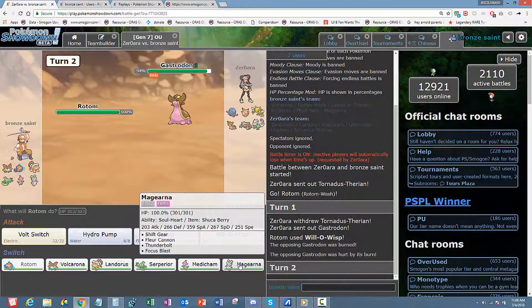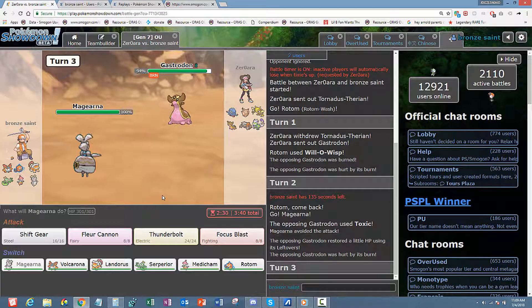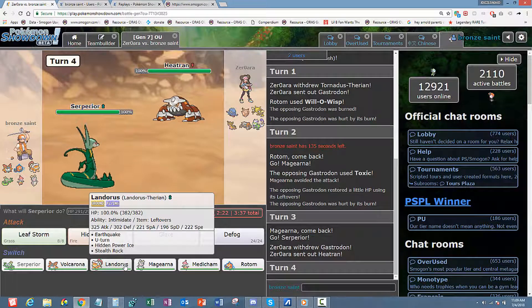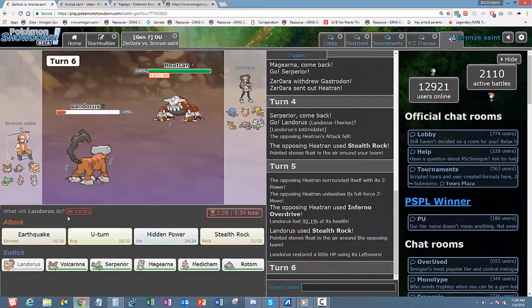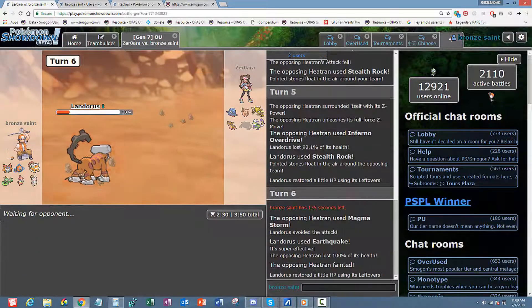He may go for Toxic or scout, so I'm actually going to go into Mag and take the Toxic. Now he's about to go for the Earthquake so I can just switch right into Serperior. He went into Heatran on the double — good play, good play. Right here I might just take the time to get in my Lando and set up my own Rocks. He's running the Inferno Overdrive set.